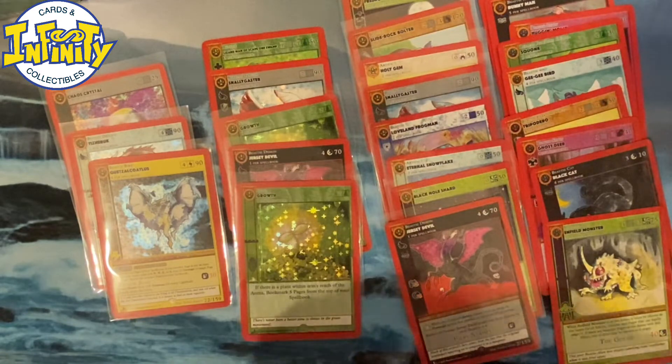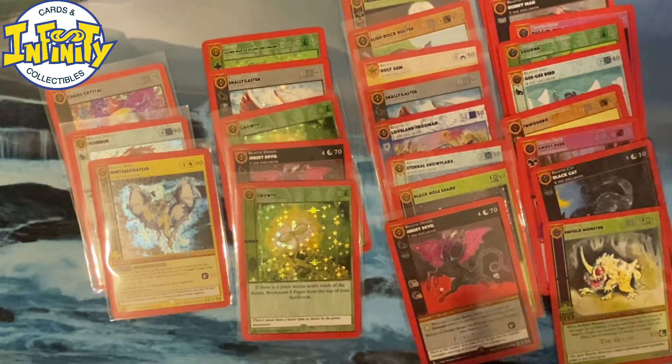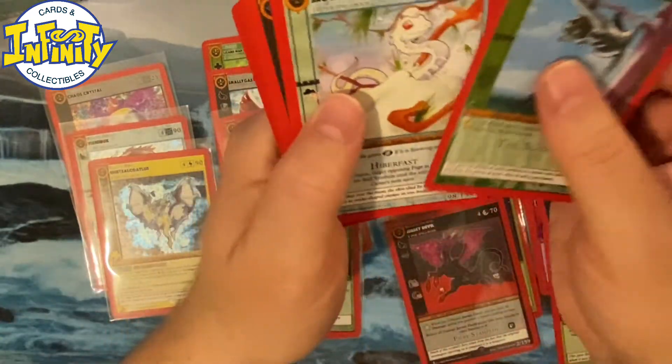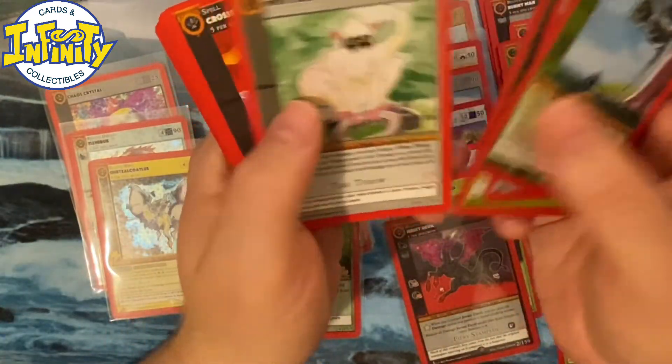We got a Quetzal — which is awesome. We got a Chaos Crystal, two gems. Oh, a lot of good cards: Crossroads, Morpheus, Chibi Quetzal. Oh, hello Silver Bullet! If you want to play with it, you can play up to ten, so you're never gonna have too many of these. This is nice.